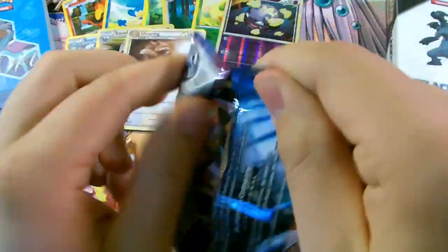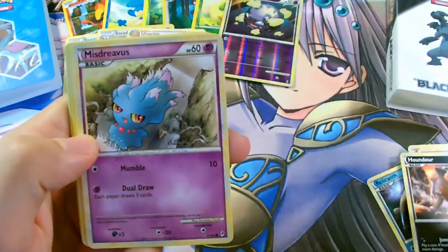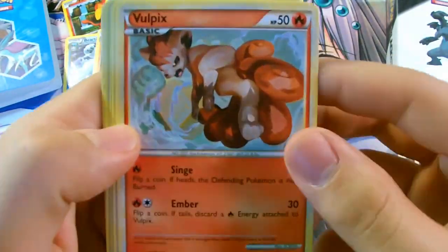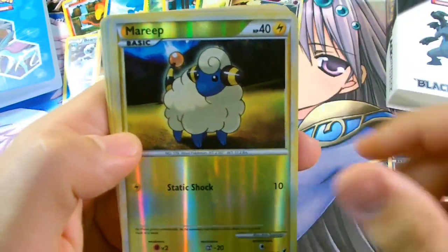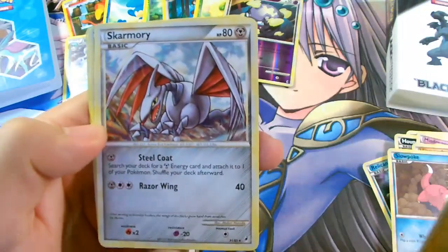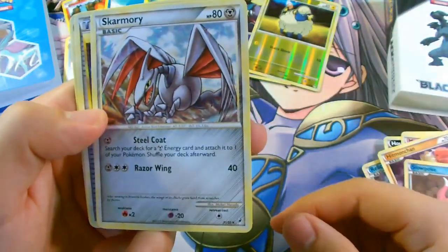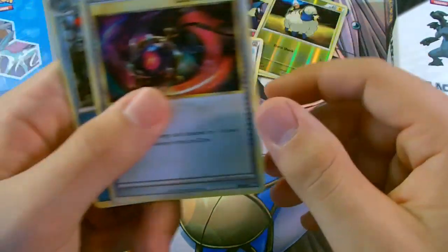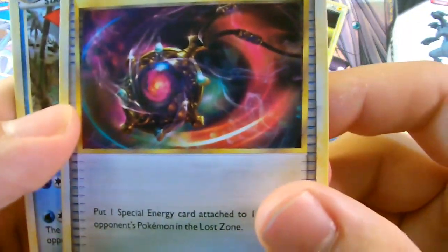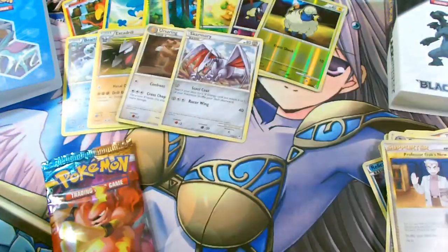For another Call of Legends booster pack, we have Houndour, Misdreavus, Vulpix, Hitmonchan, Slowpoke, Marill, a Reverse Foil, and a Rare Skarmory. Pretty cool — Steelcoat and Razor Wing. And we have Lost Remover, Croconaw, and another Professor Oak's New Theory.